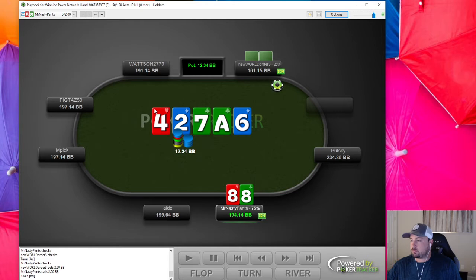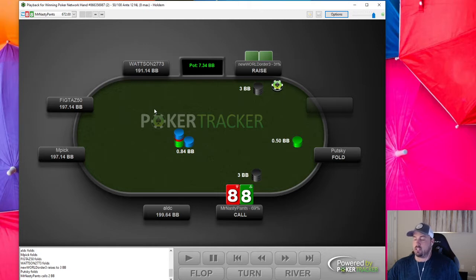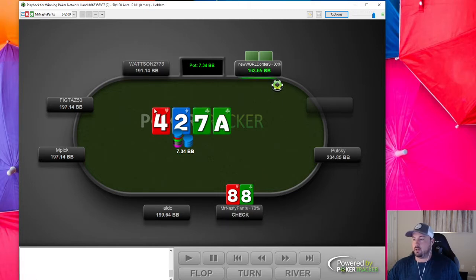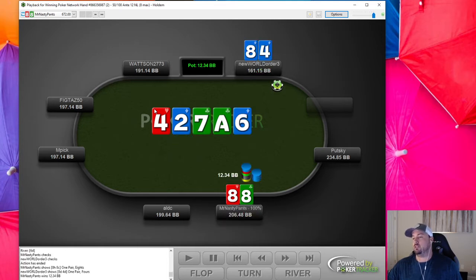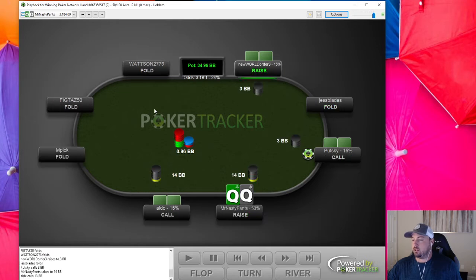I ended up getting seventh place. Here's an open — we could three-bet this. I would start three-betting like nines; eights probably need to be cut off for me. I do think we could leave this board — we're just so deep that these hands don't really matter too much in the beginning of the tournament.